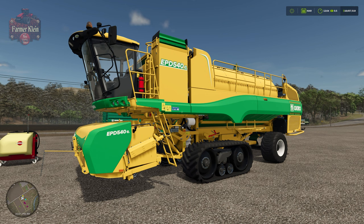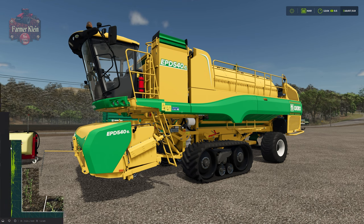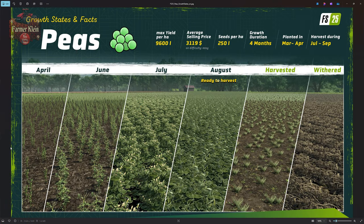Let's get a little bit of background information on peas provided by Giants with this particular infographic. Peas are going to have an average yield of 9,600 liters per hectare. In this video we're going to be using Field 41 on Riverbend Springs, which is just over one hectare in size. It lists an average selling price on easy of $3,119 per thousand liters, though my calculation is a little different. Seeds per hectare are going to be 250 liters, with an average growing duration of four months — plant in March and April, harvest between July and September.